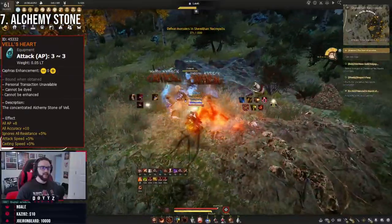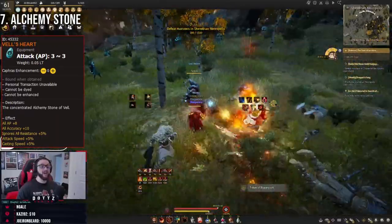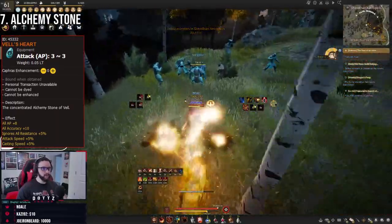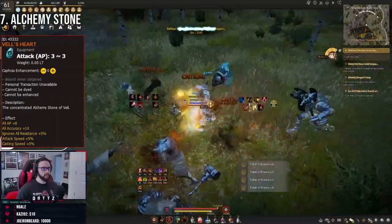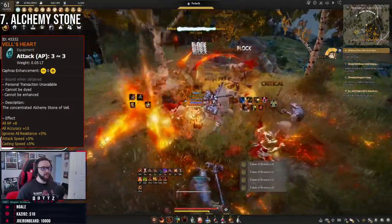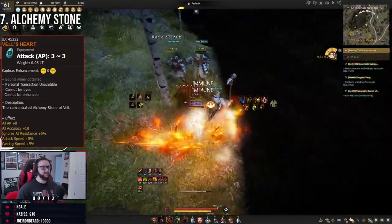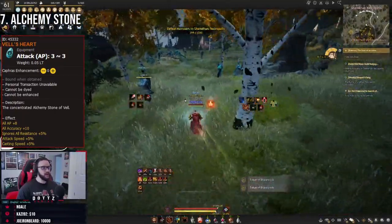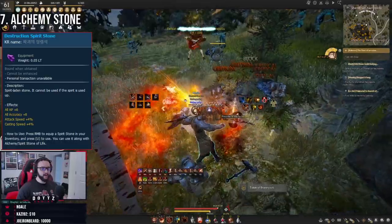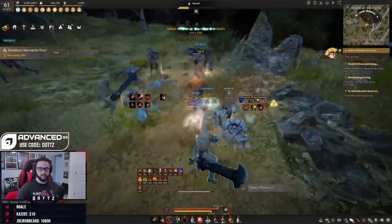My seventh tip is to use an alchemy stone. I typically only use my elk stone at mid to higher tier zones — if I'm one-shotting packs I don't need to waste it, but once mobs start taking more time to kill, the extra stats from the elk stone are really good. Long-term, Vel's Heart is your best-in-slot elk stone. If you don't have that, a Destruction Spirit Stone is your best option — very cheap with a good offensive stat spread.